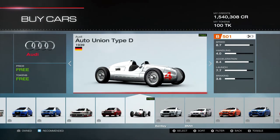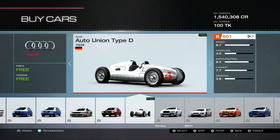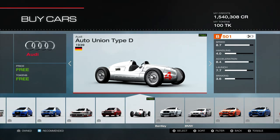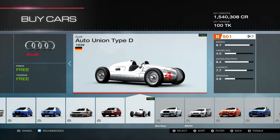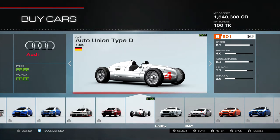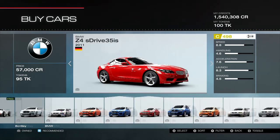We have the Audi Auto Union Type D, 1939. Wow, that is really old, and that's a B 501. That might be a good gem there — 485 horsepower and 2,800 pounds. That has some pretty good potential of being a really good speed car. The handling numbers aren't real great on it, but I think if you take that to the top of B, or maybe A, it could be an expo competition car. I'm not sure which way is forward on that car — it's so different.